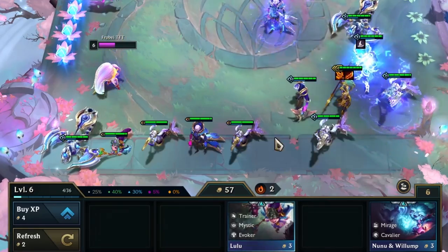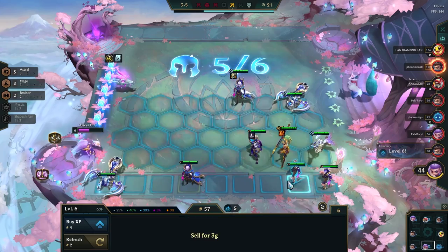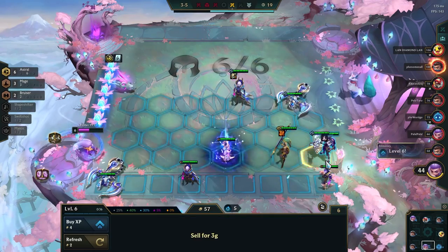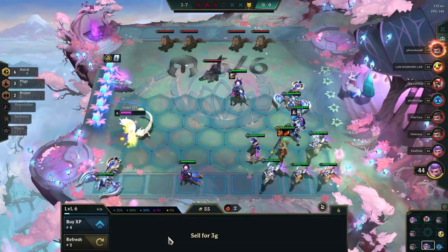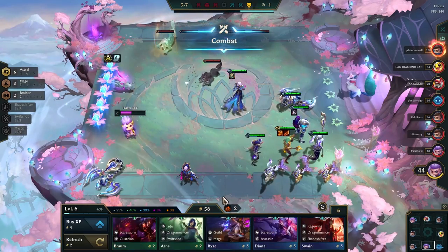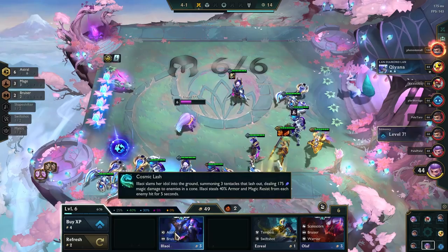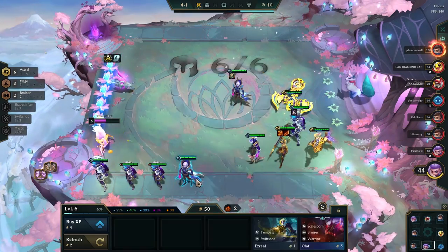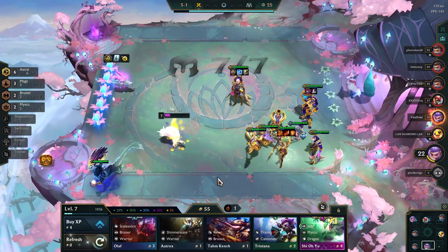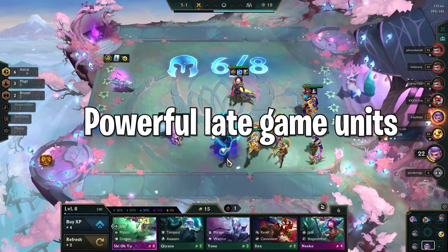If you want to play a reroll comp around 2-cost units like Swain or Twitch, you will push level 6 at stage 3-2 and roll 20-30 gold to find 2-star units and stabilize your board. From this point, you will try to get back to 50 gold or more before slow rolling for 2-cost units. The second you hit your 3-star units, you gain a big power spike and you can use it to create a long win streak. Use that additional gold to push your level and finish your comp with powerful late game units.